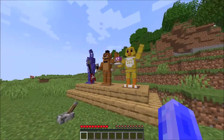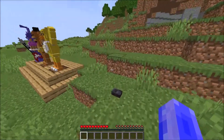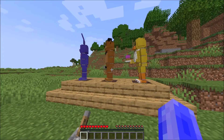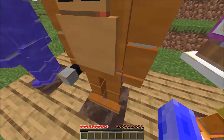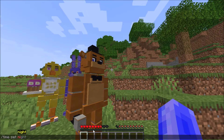Why would the animatronics do anything different? Because of the souls. You can allow the souls to possess the animatronics with soul sand. Once they become possessed, they'll twitch as if they were electrocuted — this resembles Glamrock Freddy shaking when possessed by Afton in Security Breach. After this, they'll start looking at you but not attack unless you get too close. You can wait or skip to midnight, then the animatronics will start acting like hostile mobs.